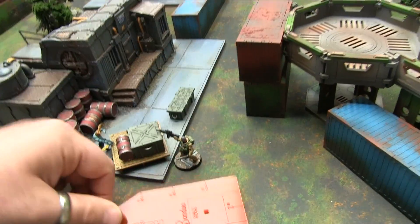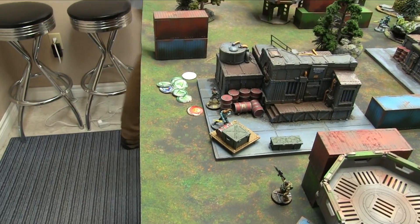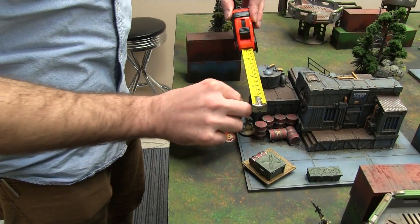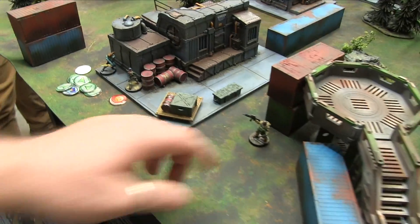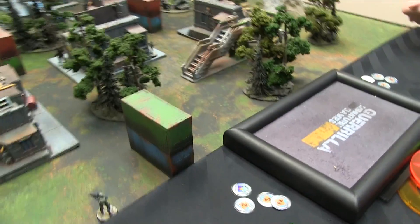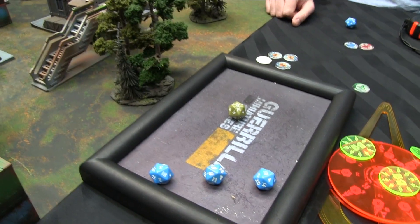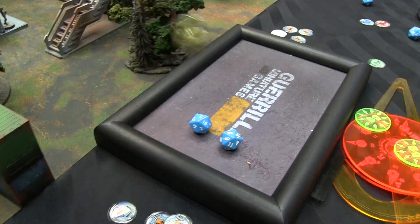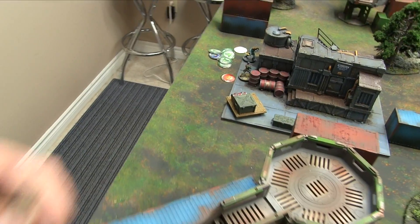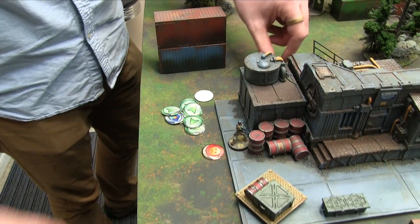Mr. Achilles gets an order — moves six toward the Spetsnaz. Ariadna ARO: the Spetsnaz goes on suppression. Achilles gets four shots on 15s, Spetsnaz gets three shots on 9s. Achilles crits, Spetsnaz crits — Spetsnaz crit cancels Achilles's four. Achilles takes a wound and goes unconscious. Achilles has been going unconscious repeatedly. The Baby Werewolf gets an order — tries to idle in close combat or melee the enemy. The enemy dodges on 11 — passes. Baby Werewolf close combats on 19 and rolls a 1 — cancelled. The enemy dodges out. Achilles is going to go hide around the corner.